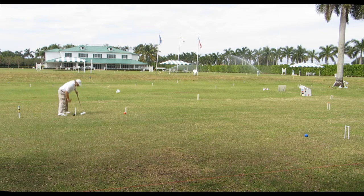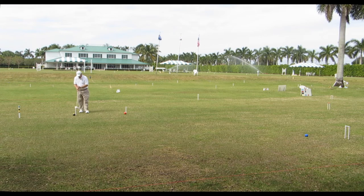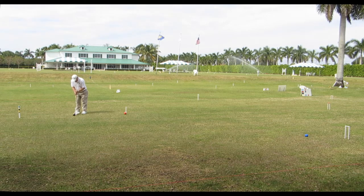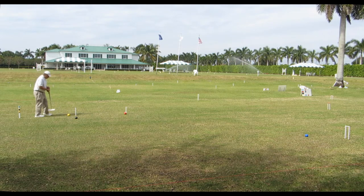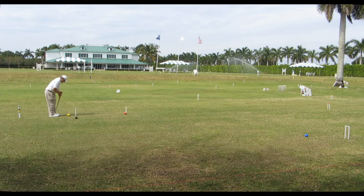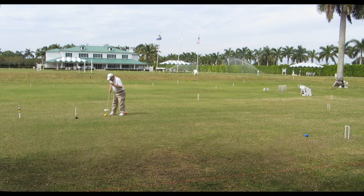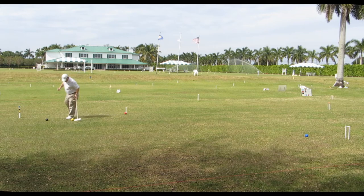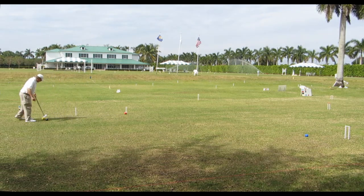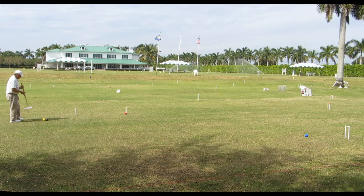The idea is to have Yellow get position at wicket one. Here we're going to see Yellow put Black a little bit to the side of the wicket. Since Black is sort of right up against the wicket, this will make it available to Yellow after it makes wicket one. Now normally after making wicket one you would send a ball to wicket three, but notice Blue is already at wicket three. So we're going to see Yellow send Black sort of ahead, keeping the balls ahead so that you can access them after each wicket.